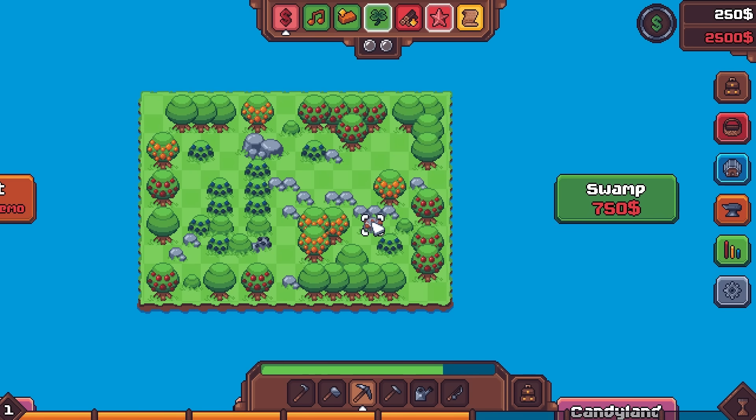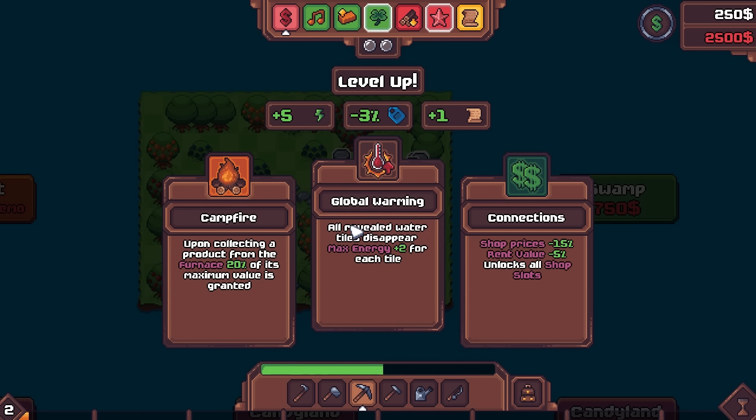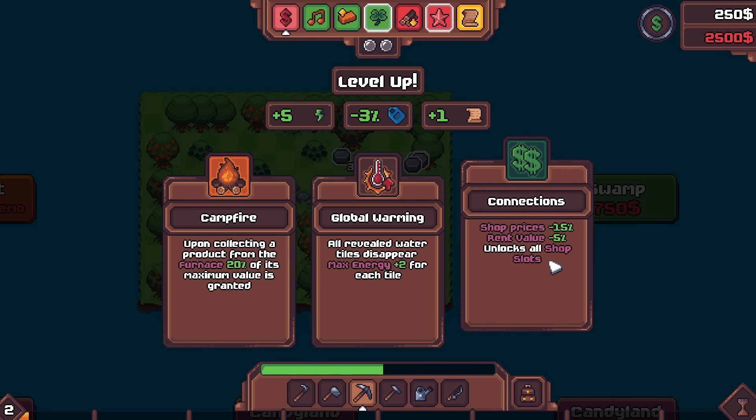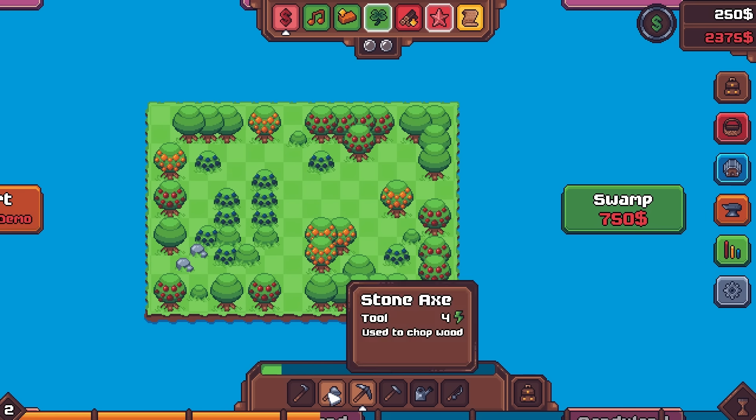And let's start with targeting the coal and the copper and then the stone. One of the huge drivers of this particular build is going to be wood production, so I do anticipate getting some kind of tree farm, most likely. But for the first level up, we have Campfire, Global Warming, and Connections. Global Warming is simply not an option - there's no revealed water tiles anyways, and that's going to completely eliminate our ability to get frogs. Don't want that. I don't really see us going heavy on the furnace. So Connections it is.